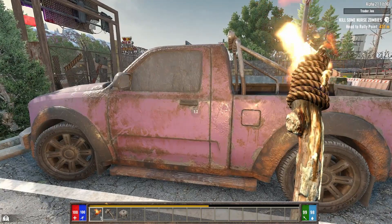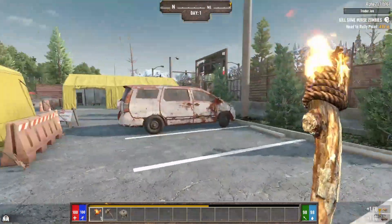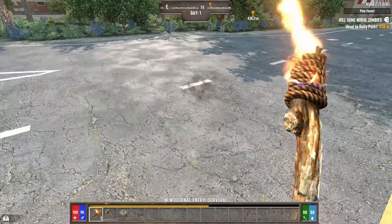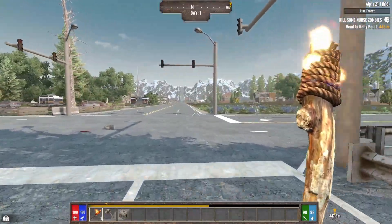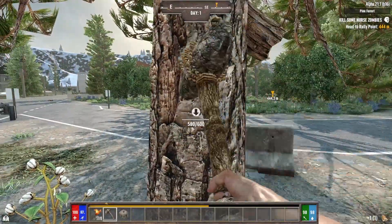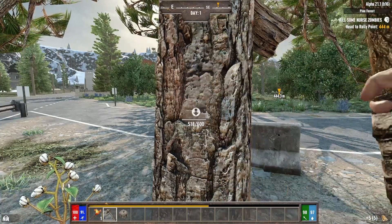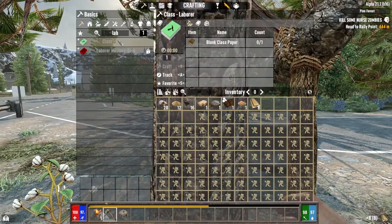We're on the default one-hour which is the 60-minute day cycle. We have 18-hour days giving us 45 minutes of daytime and 15 minutes of night. Max daytime zombies is 64. The blood moon frequency is set at every five days with a frequency of two - so starting at day five we can have a blood moon, going up to day seven where it'll be guaranteed, then it starts over again.